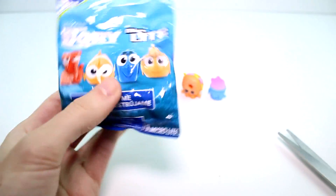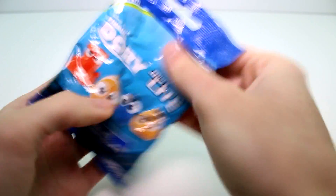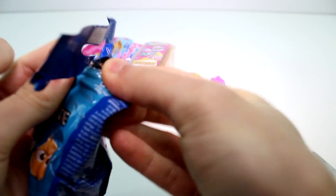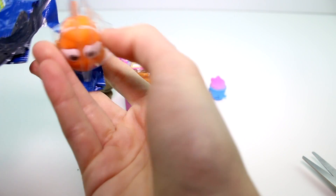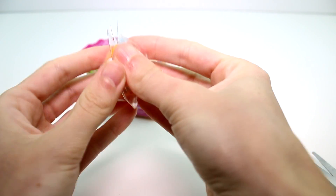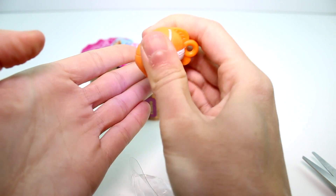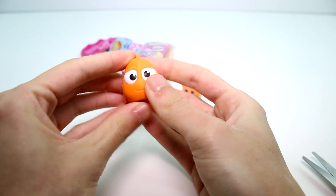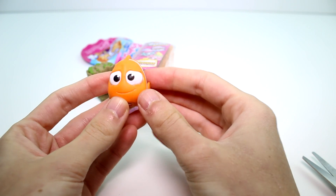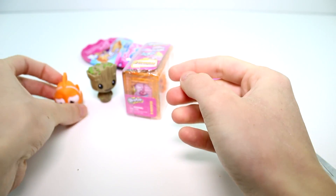Let's go ahead and open the Finding Dory Micro Light — it's been absolute ages since I actually bought these. I forgot I had them. There we go — is it Nemo, or is it Marlin? It's Marlin! There's his little light, he has a nice blue light. You can't really tell the shade of the light due to my studio lights, but he's so cute. I never see micro lights anymore — I see them every once in a while, but they're so cool. You can hook them on your keys or whatever you want, so fun.